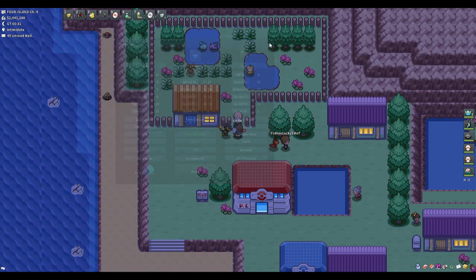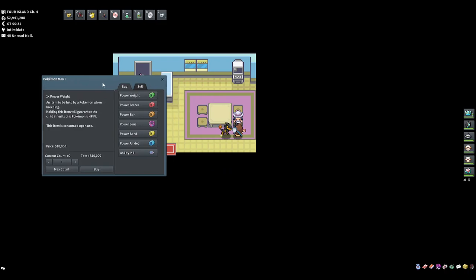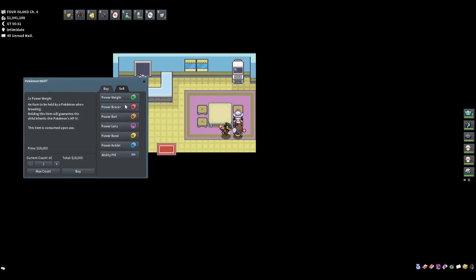Now let's look at the other bracers. The Power Weight holds HP, the Power Bracer holds attack, the Power Belt holds defense, the Power Lens holds special attack, and the Power Band holds special defense. The Power Anklet holds speed. Whichever IV you want to keep from a parent, that's the item you give them.